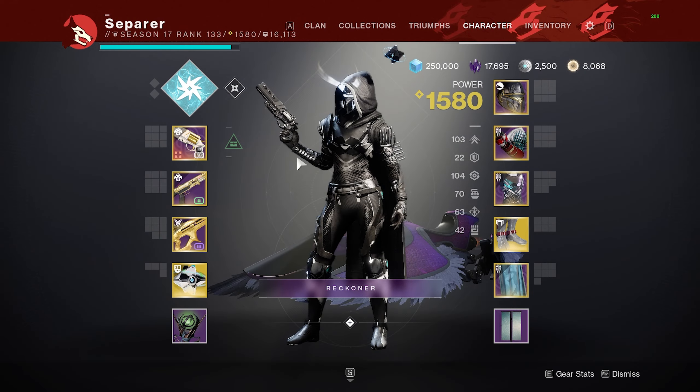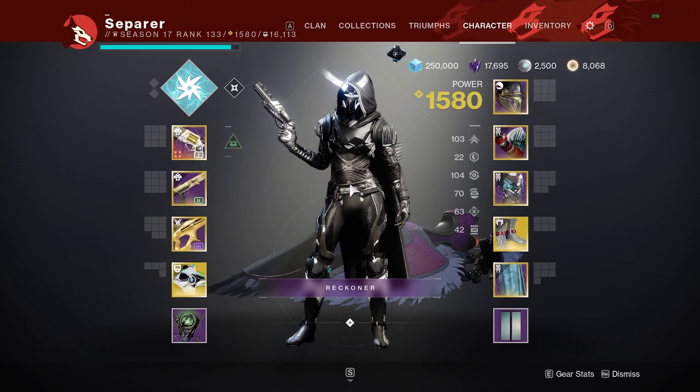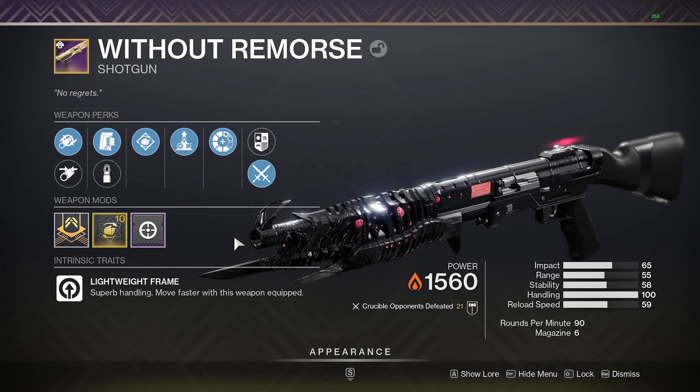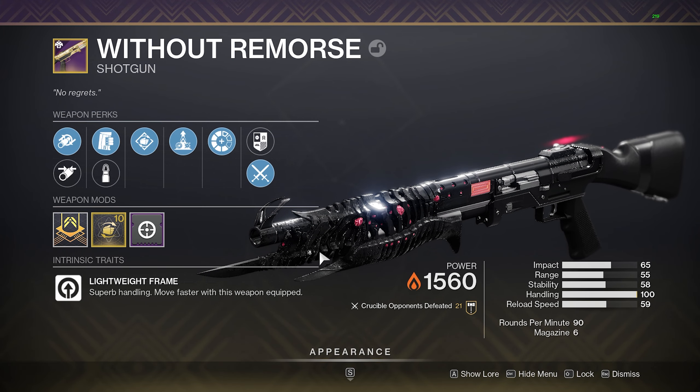ARC's not good right now — Solar's OP, I know. But guys, next season is ARC 3.0. Stick with me, next season you'll be back! So I would recommend getting this roll now, and if you can go for a couple of Red Borders, make sure to craft one.